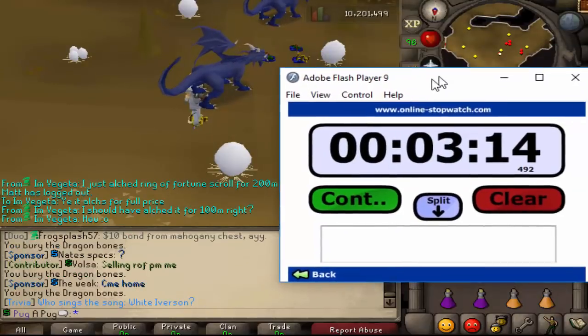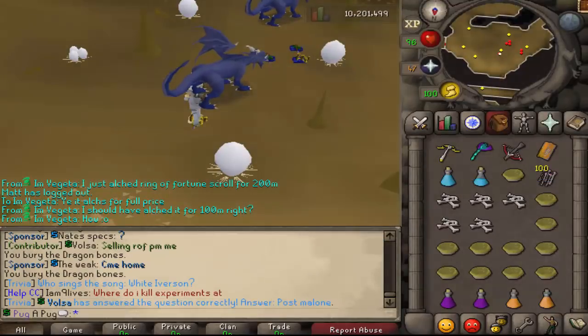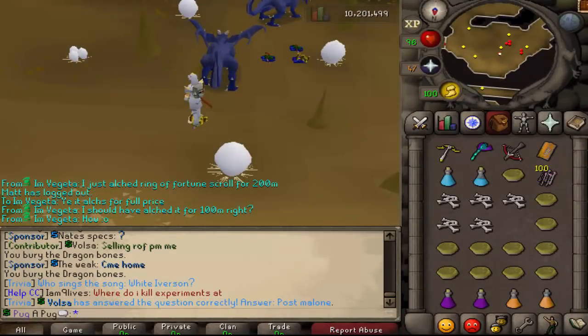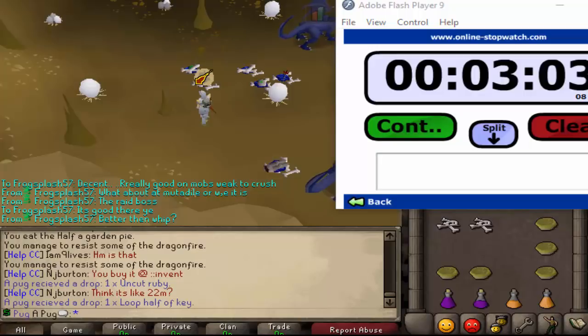So we did our first 10 with the Redwood Shortbow — 3 minutes and 14 seconds. Let's do our second attempt. Looks like we're actually going to beat our time. 3:03, so that will be the official time for the Redwood.